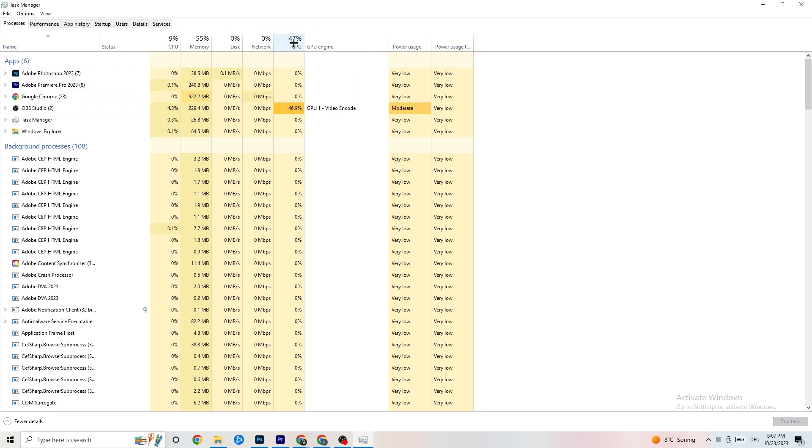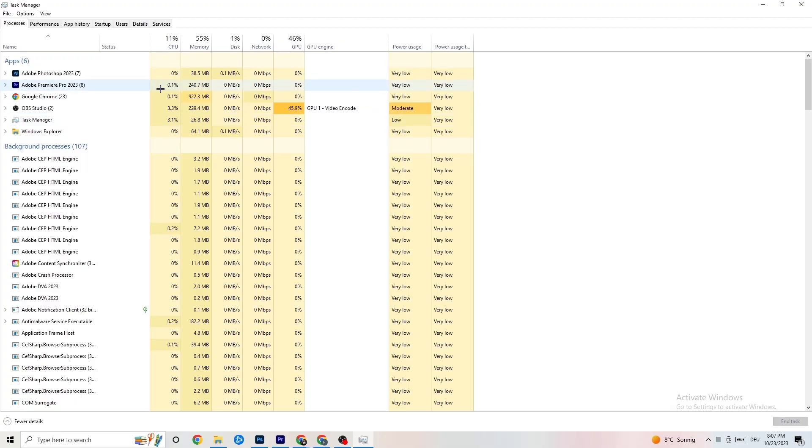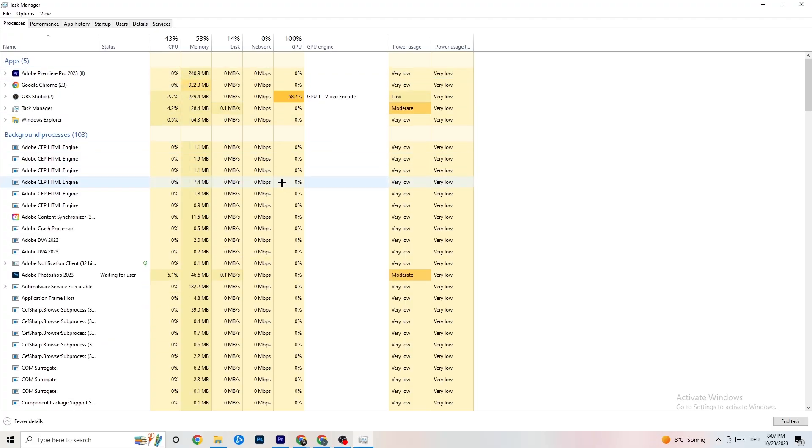End every task that is currently using too much GPU or CPU. Focus especially on apps, but if any background process is also using too much CPU or GPU, end those as well. Right-click it and select 'End task'. Repeat this for every program showing high usage - highlighted in dark yellow or red.